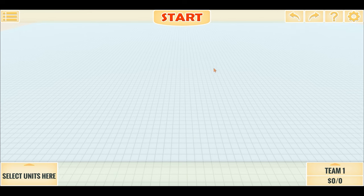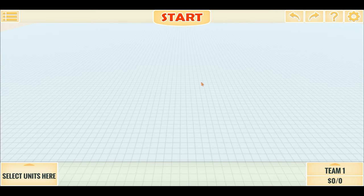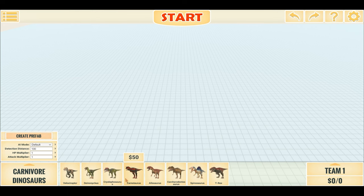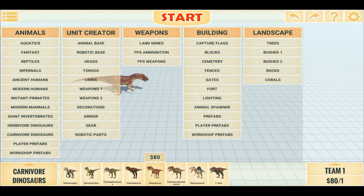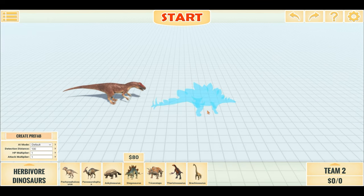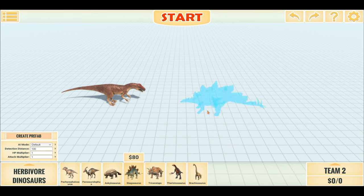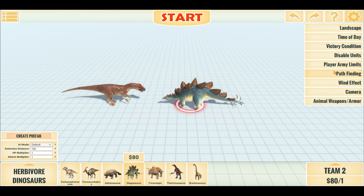Hello everyone, I'm Dino Game and welcome back to another Animal Revolt Battle Simulator battle. For today's battle we have Allosaurus facing up against Stegosaurus, both from the Jurassic time period. Both are the same price in-game, so this should be a pretty even battle. First, we'll do a 1v1 — let me turn on pathfinding.